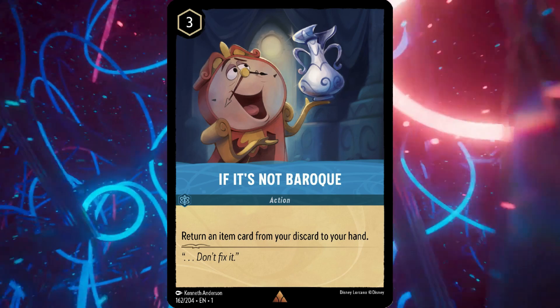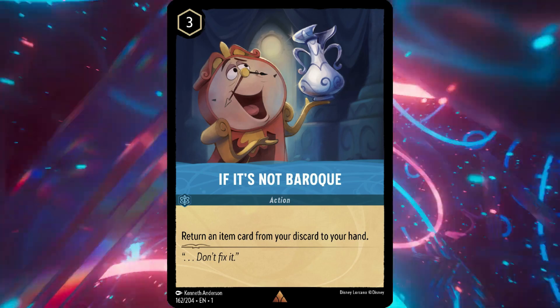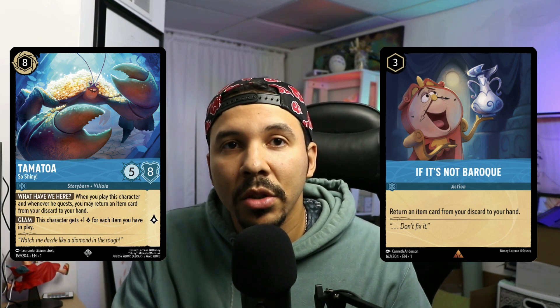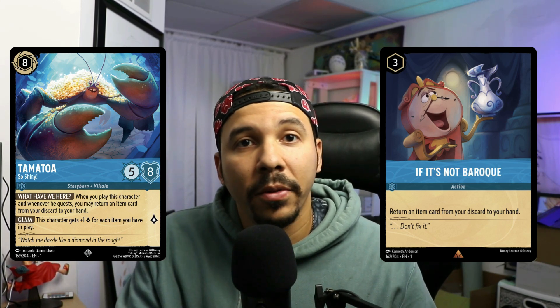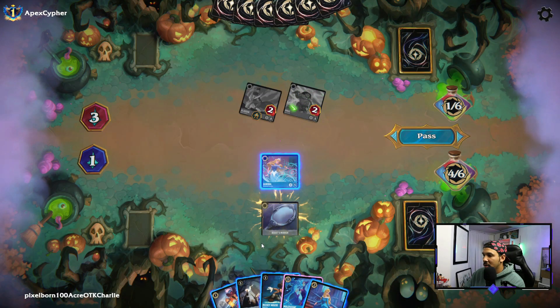Card number two is If It's Not Baroque. It is a three-cost, non-inkable Sapphire action card that says: return an item card from your discard to your hand. Right off the bat it's non-inkable, making it less desirable. Two, return an item card from your discard to your hand — there's not a lot of reasons for item recursion at the moment, whereas Tamatoa does the same exact thing and you get a body on the field and it's inkable. This card is extremely niche. It could be effective later down the road when we have a very powerful item you have to have on the field, but right now it's not seeing any play. If you're not running items, you shouldn't be running this card at all — more often than not you're going to brick with it in hand.